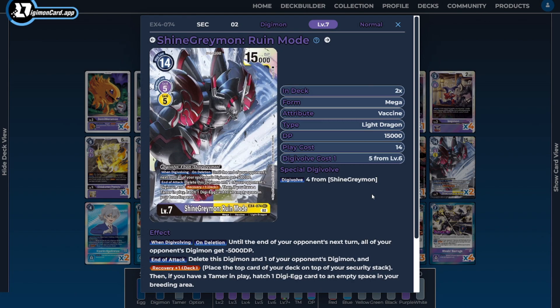For the level 7s, purple has some really good options, but I think ShineGreymon Ruin Mode is one of the better ones for this deck. Our Beelstarmon sits on the field, and we can digivolve it into Ruin Mode to disrupt the opponent with its when-digivolving and on-delete ability, nuking the opponent's field by 5000 DP each time. If you can digivolve and delete him in the same turn, that's a minus 10,000 DP debuff — very powerful. He also has a built-in ability to delete himself after attacking, letting us hatch an egg and recover 1 to reload and put threatening options into security.